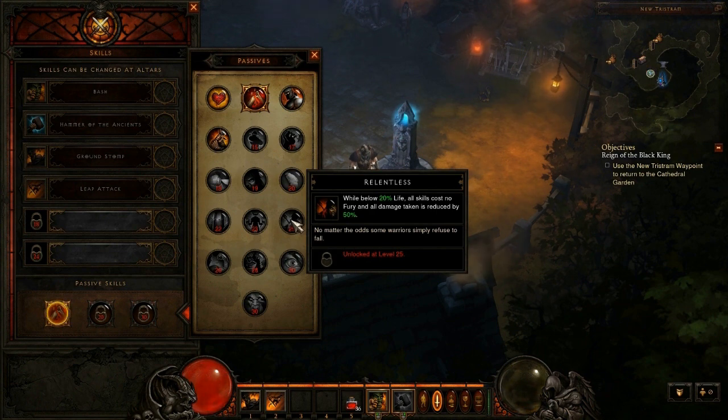The twelfth passive is unlocked at level 25, and it basically helps you not die. When you're under one-fifth of your life, or 20% life, all skills cost no fury — so you can just spam your abilities — and all damage taken is cut in half. Pretty useful and cool if you find yourself getting to under 20% life a lot, but personally I myself don't ever fall under 20% life, so not that useful for me.